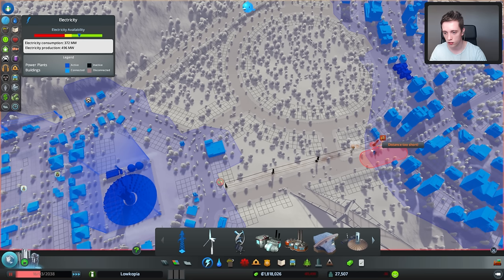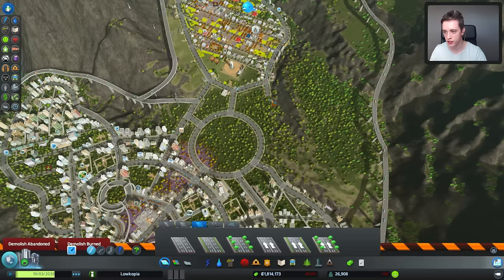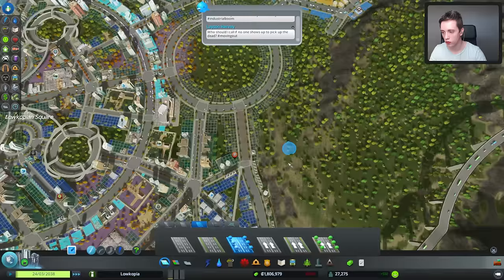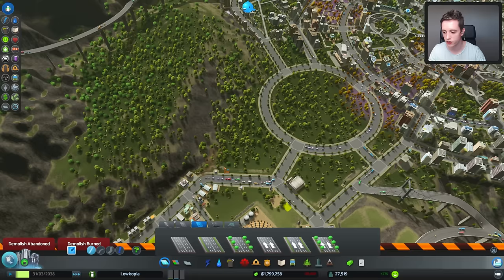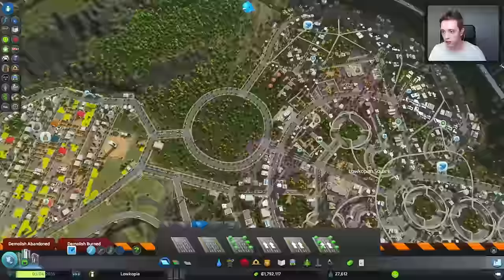That should fix most of these traffic issues. This road should not be here, and this road should not be this ugly either. It's actually a six-lane one. We can maybe make another exit over here — if people are gonna be using these exits anyway, we may as well make good use of them. A three-way roundabout? That sounds about right.